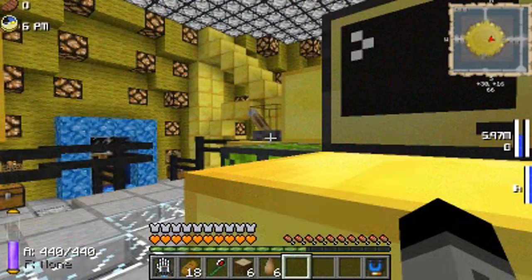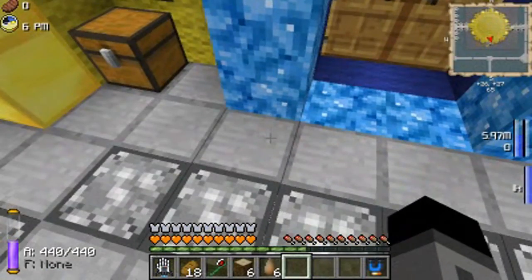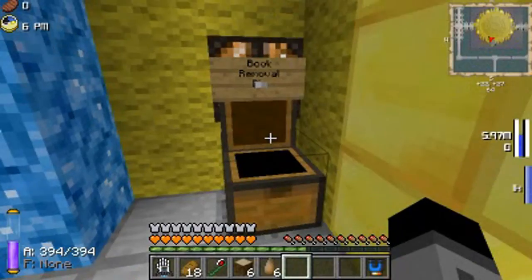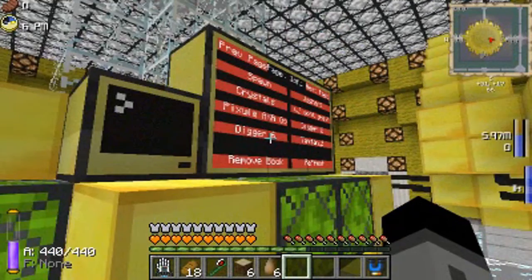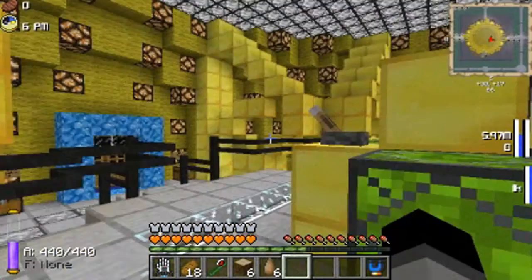So what it will do is that the computer will tell the turtle to take a book and send it down the line to this chest, to the book removal bin. And then you can get your book from the chest. And then it will erase the name and the data from that book from the system.